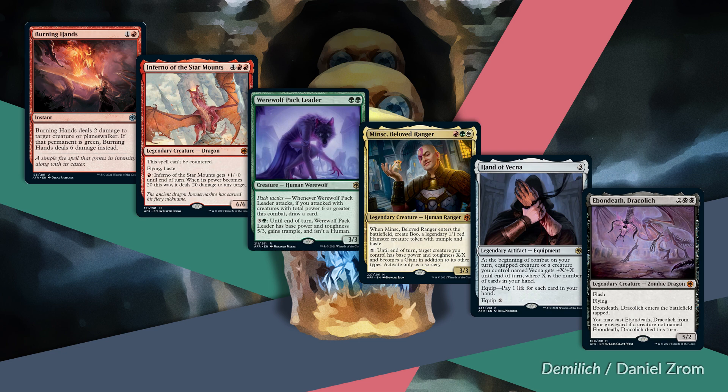Inferno of the Star Mounts is a mythic—four red, red for a legendary dragon, a 6/6. It can't be countered, has flying, haste, and fire breathing: pay a red mana and it gets +1/+0 until end of turn, and whenever its power becomes 20 this way, it deals 20 damage to any target. They made sure you can't just suit it up with equipment or auras and then pump mana into it.